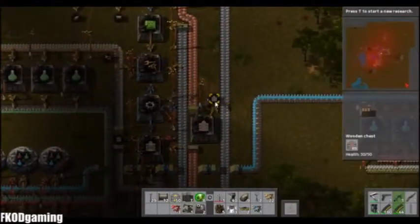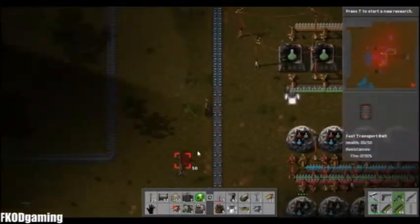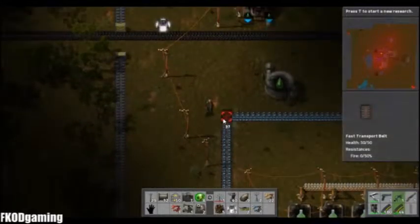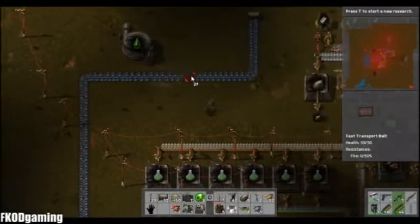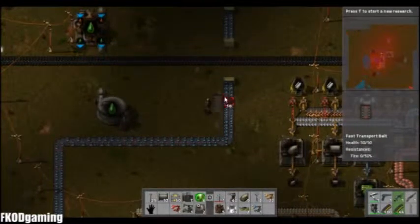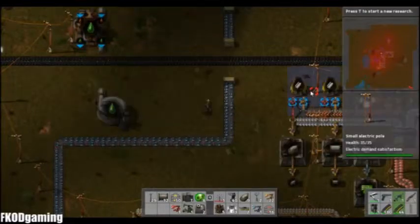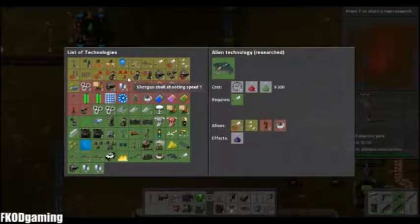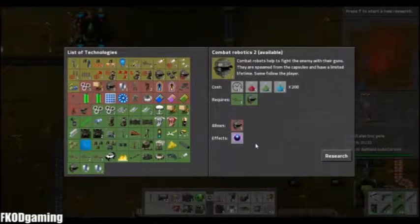So let's grab some of these fast belts and try to complete this line. Should probably figure something out to research as well. Let's take a look — could probably go for combat robotics. Yeah, we'll do that.